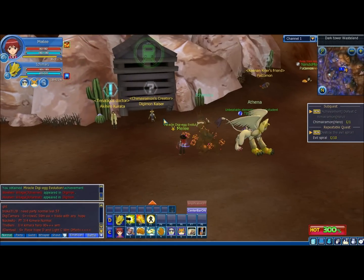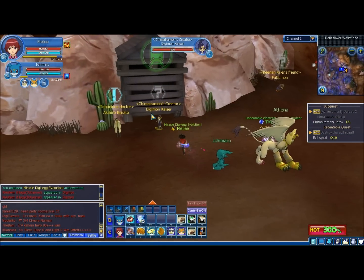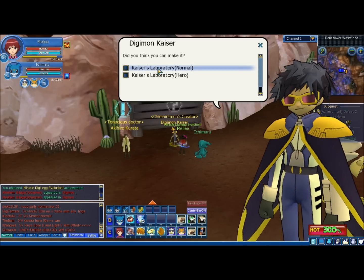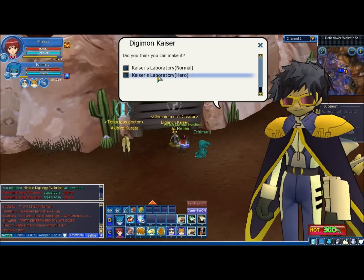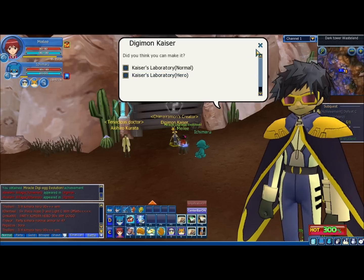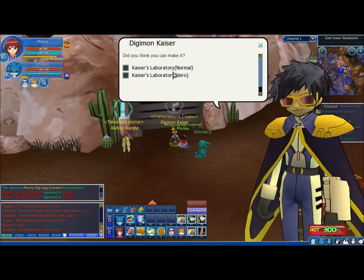Over here is Ken. He's the one who gives you the quest to enter the Kaiser's Laboratory. It has two variations: Normal Mode and Hero Mode. Hero Mode is BLOODY HARD — bring a team of at least 90, make sure all your slots are full, and everyone has to have armor.